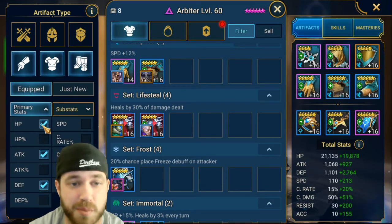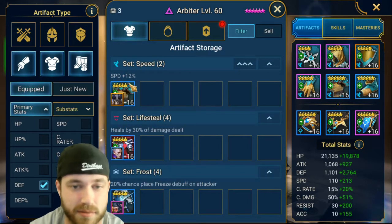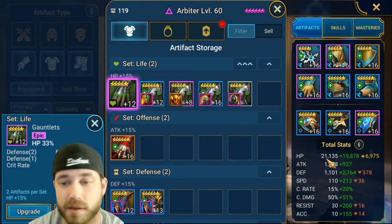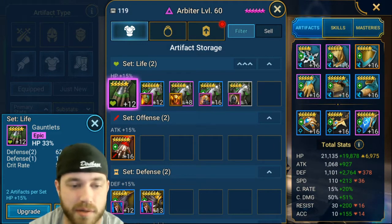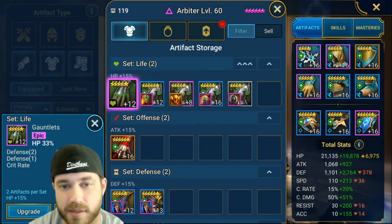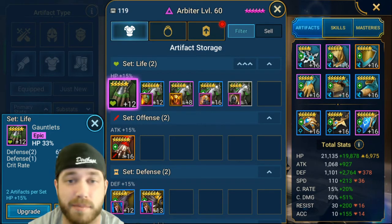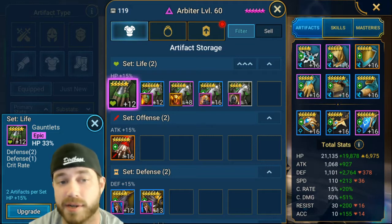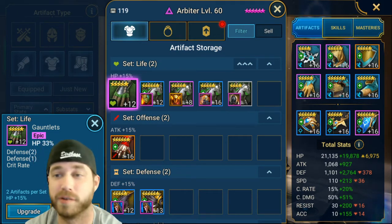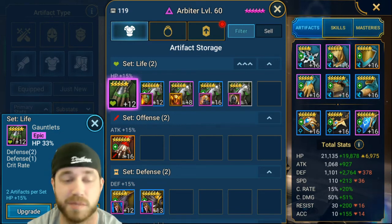If I have 600 HP flat on my gloves versus a percentage, let's compare: 33% of 21,000 HP — that's 21,000 times 0.33 — gives me almost 7,000 extra health, compared to maybe 2,000 from a straight HP stat. That's why you sell all the straight stats — they're nowhere near the value of the percentage. I'd rather have 33% than an extra 3,000 HP flat.